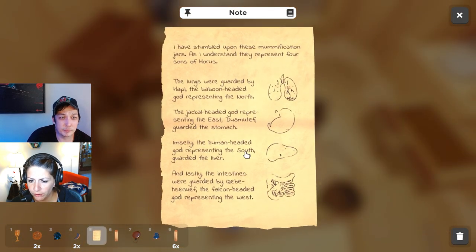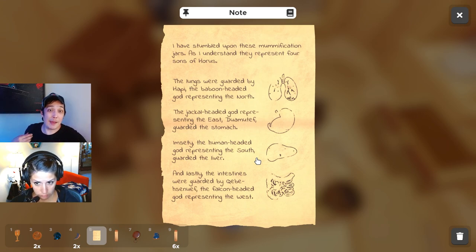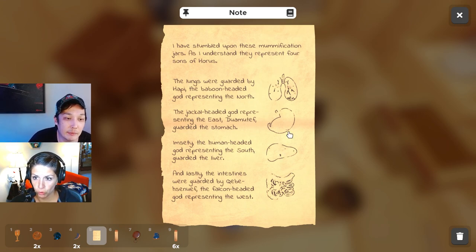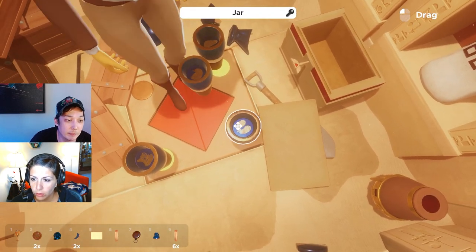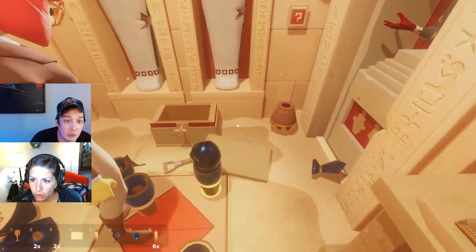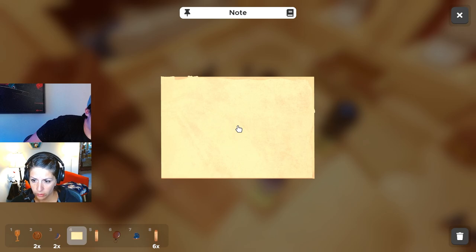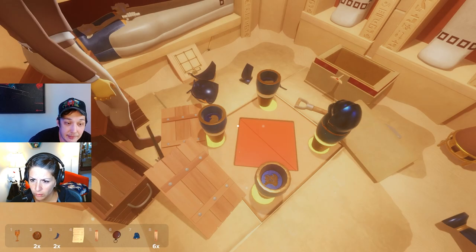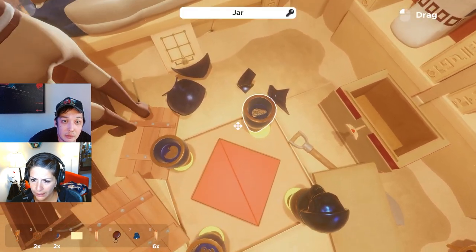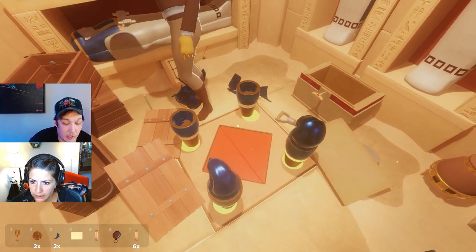You want to read them? What's the order of the note? There's no order. It says the lungs were guarded by the baboon. I got it now - the baboon head is the lungs. Which one's lungs? It's this one. Watch this babe. The next one - I have a falcon head. The jackal head - I don't have a jackal head. The human head - I don't have the human head. The falcon head is the intestines.